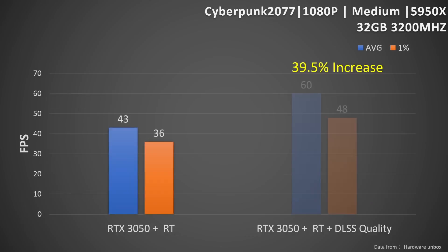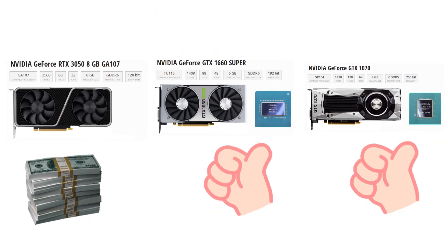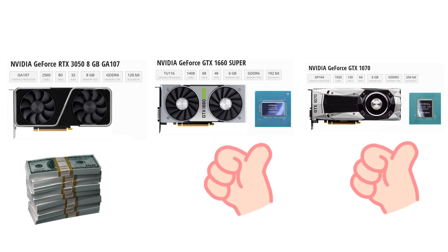From the testing results, all three cards have similarly modest performance. Modern game experience shouldn't be a big worry, but the RTX 3050 comes with ray tracing and DLSS features. Ray tracing isn't very efficient on the 3050, but once DLSS is turned on, it boosts the frame rate a lot — we can see a 39.5% frame rate increase. If you have the 1660 Super or 1070, they are still pretty good. If you can get a 3050 at MSRP, then great.